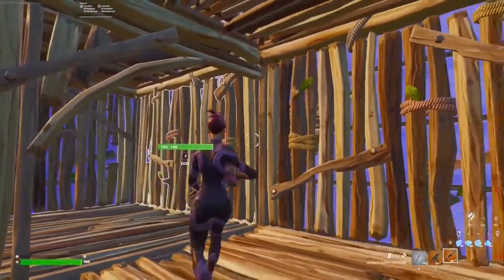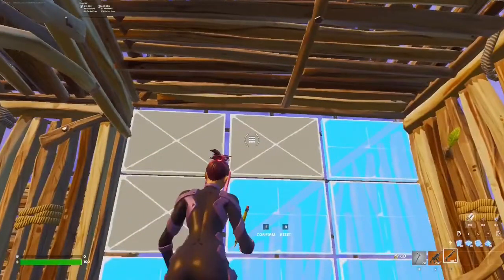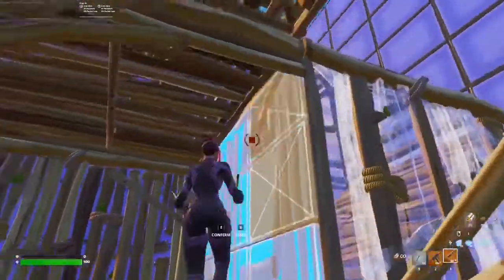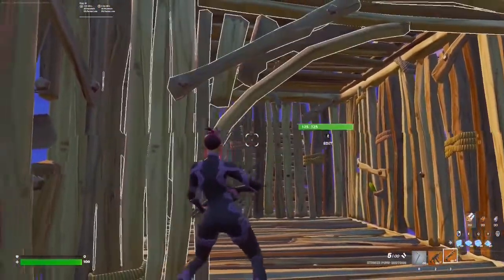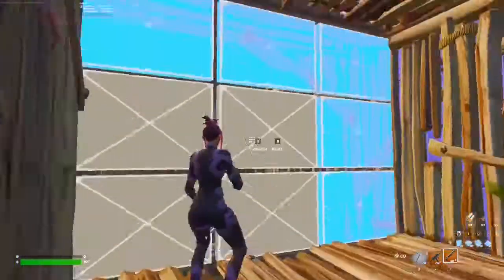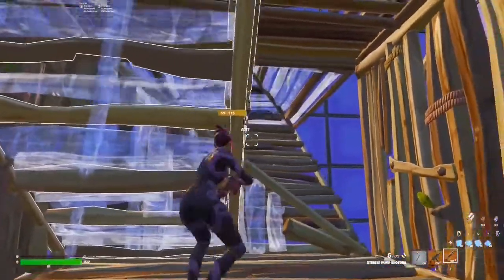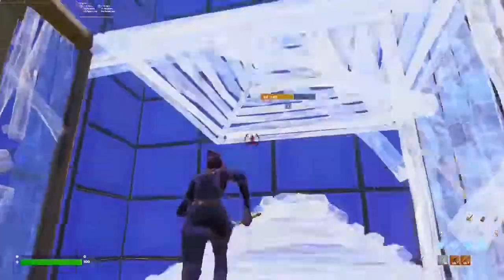What if the opponent pressures your box from the left side? In this situation, you're gonna edit the wall that is on the right side of the box, and you're gonna quickly go for the right-hand pick shot, and quickly piece control him — similar to the first example. If the opponent pressures the side wall of the 2x2 box, you're gonna go to the box behind you and quickly place a ramp like this, so you can have a right-hand pick. And from this angle, you can quickly piece control him from every side and hopefully get an elimination.